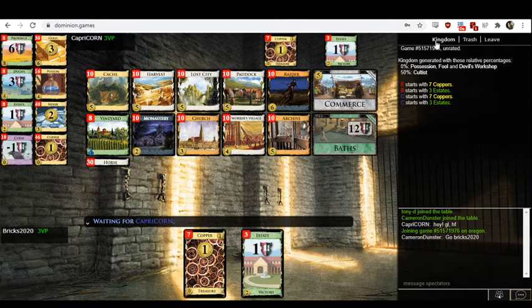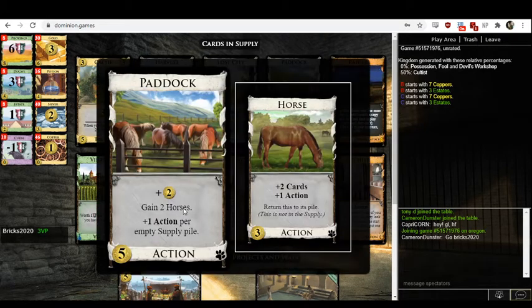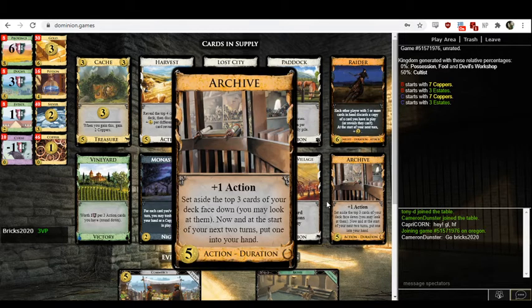Let's look at this kingdom. We've got draw — Paddock draws indirectly because it gives you horses which draw. Each paddock is kind of net one card because it itself takes up one spot, but it gives you two horses which each draw one card. Lost City also draws you net one card. Archive is also like delayed draw.